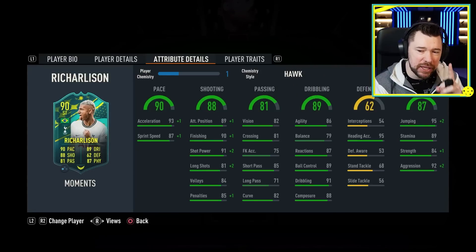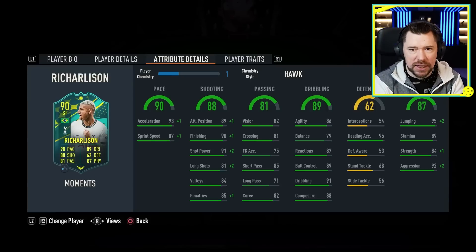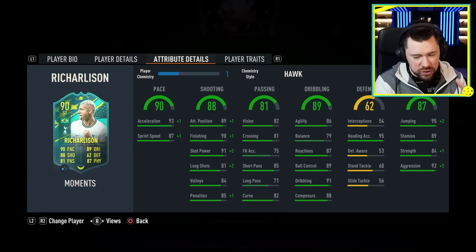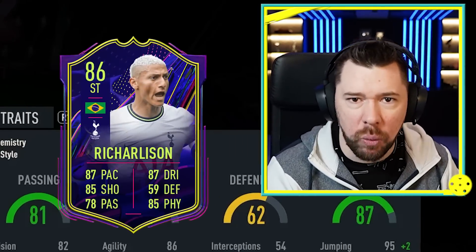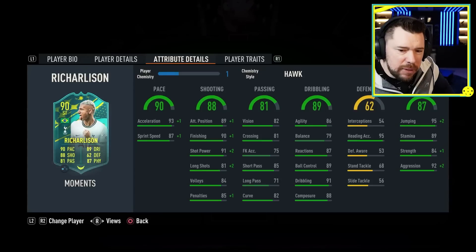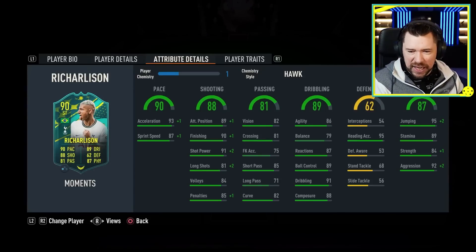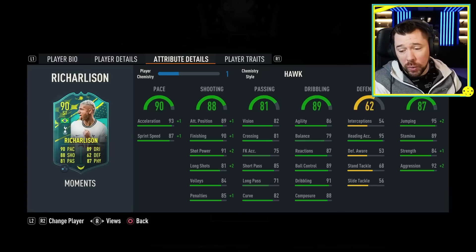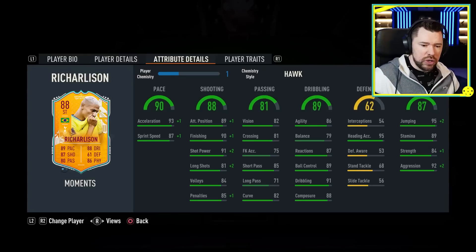What we're going to do today is going to be a little bit different. We're going to take three games with this Richarlison in the Team of the Year cup mode and test him out in the team we've got. Afterwards, we're going to take two games with the Ones to Watch Richarlison and give a little bit of feedback on the different feel between the two versions. He's got the World Cup one on the market at about 300,000 coins right now.